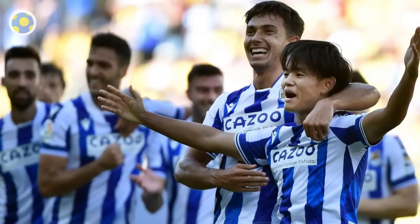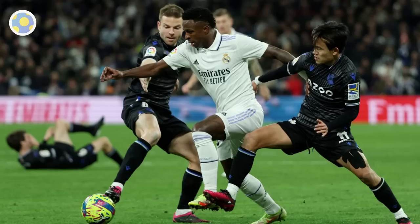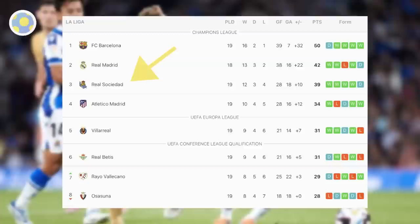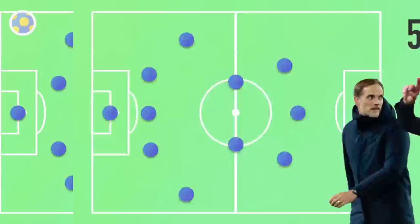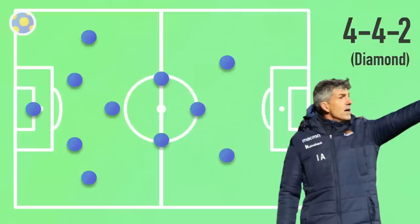I've been watching quite a lot of Real Sociedad recently. Outside of the big two in La Liga, they're one of the best teams this year — sitting in third place at the time of recording — and tactically they're pretty interesting. Most top teams nowadays play some variation of 4-3-3, there's also quite a lot of 5 at the back, but very rarely do we see the once popular 4-4-2 diamond. It's worth analysing for a few reasons, and not least is the presence of a pure number 10, something you don't see too much anymore, which I think is a shame.